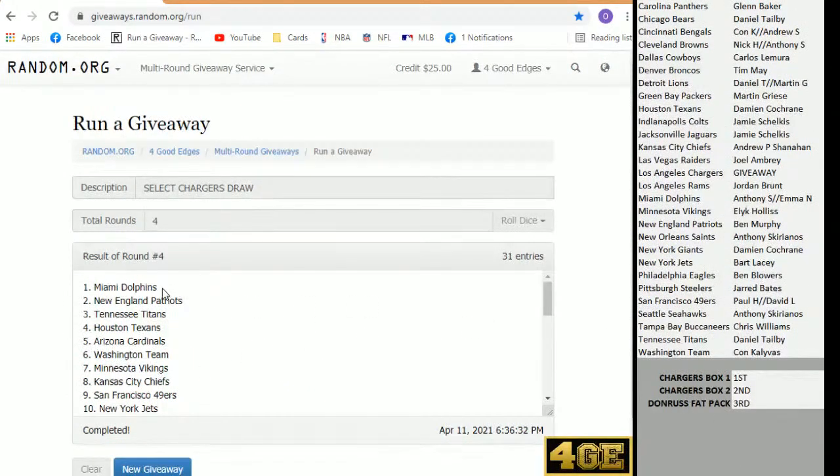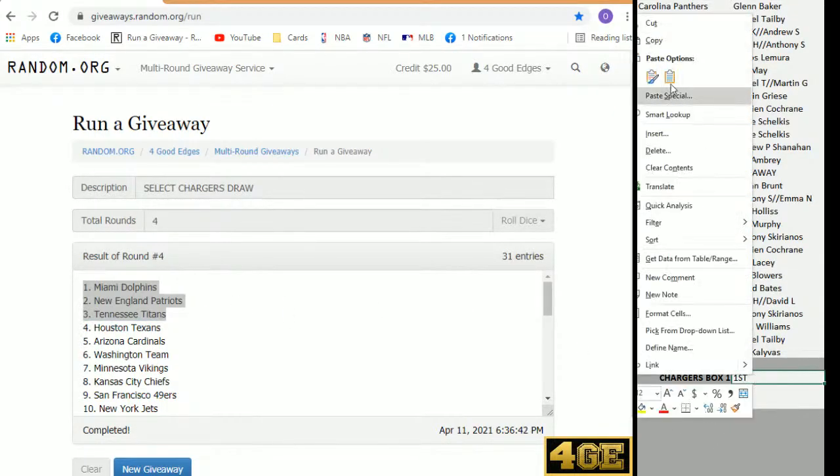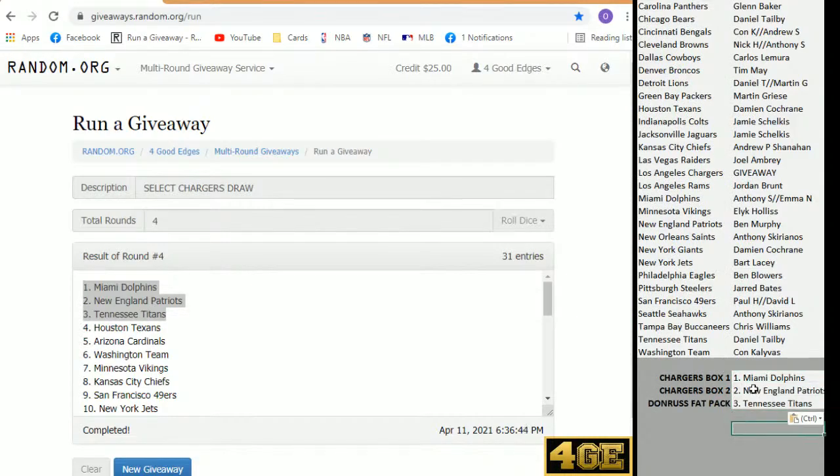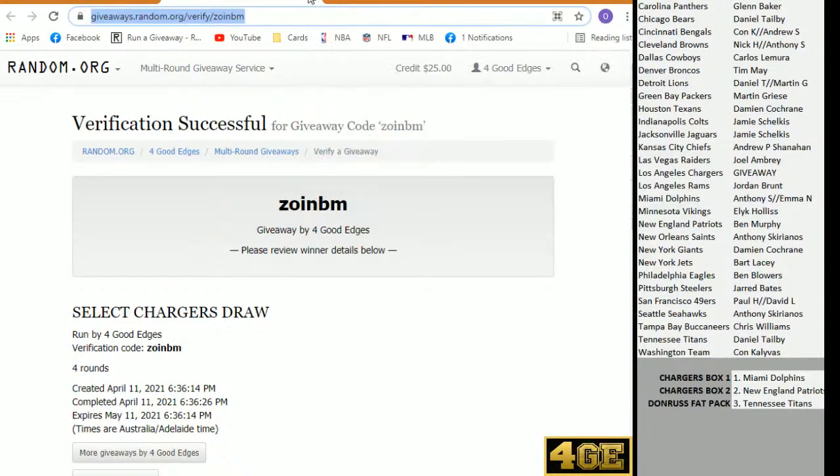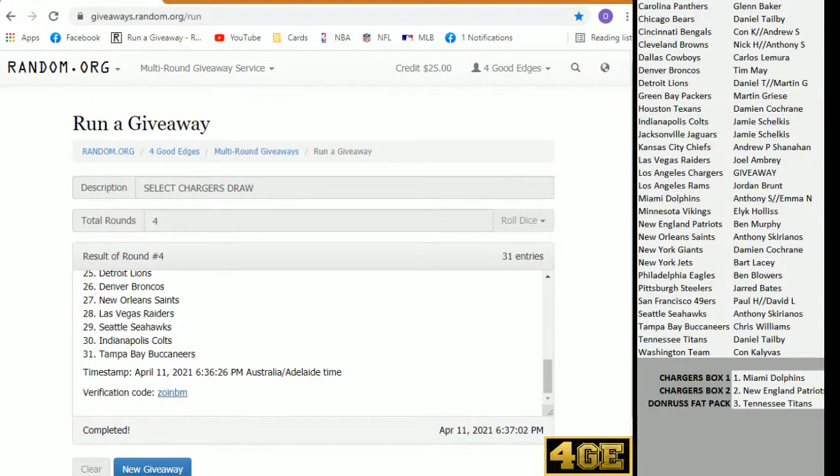It is going to need to go back to a random for the Chargers, the Miami Dolphins being a split team. I think the others are okay though. Chargers in box two going to the Patriots, owned by Benny Murph. Well done, Benno. The Donruss Fat Pack will go to Dan Talby with the Sneaky Titans. Both of the Dolphins winners got in from a Raz — continuing that Raz mojo.